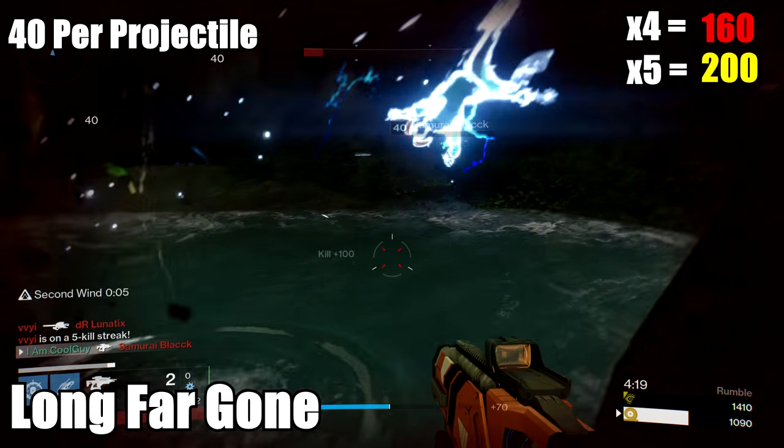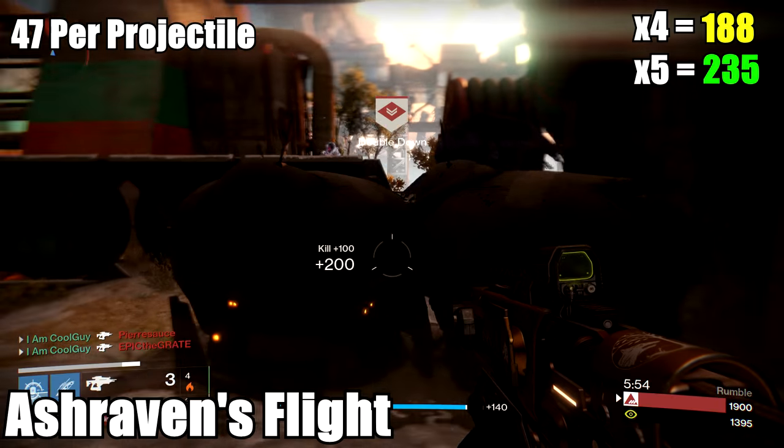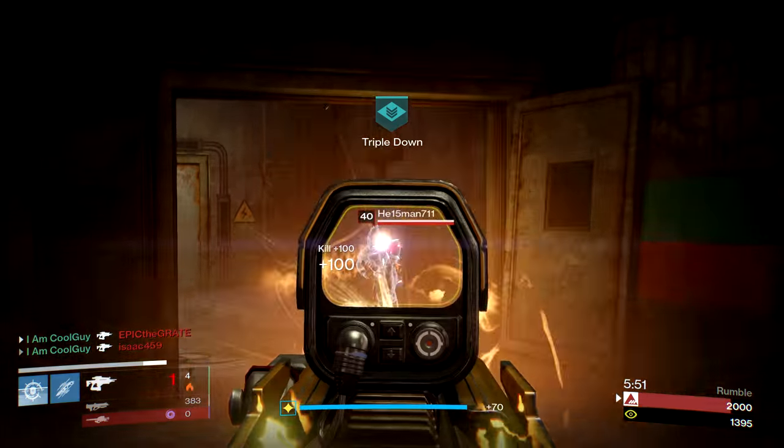Then we jump to the Ash Raven: 47 per projectile, so 4 will do 188, 5 will do 235. The Ash Raven is one of my top 3 favorite fusions in the game, mostly because I have Rescue Mag on it. If you have Rescue Mag on any special weapon, use it — it's that good.